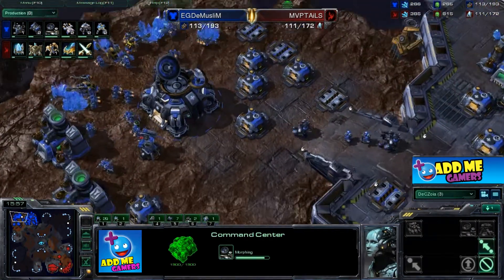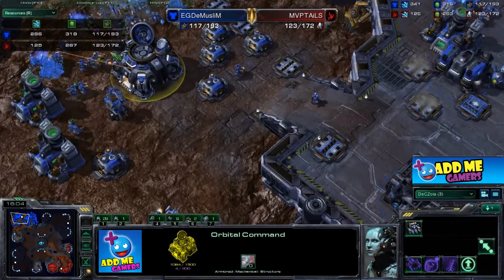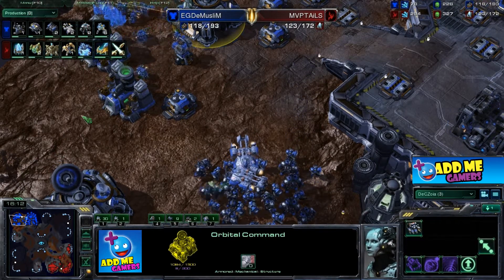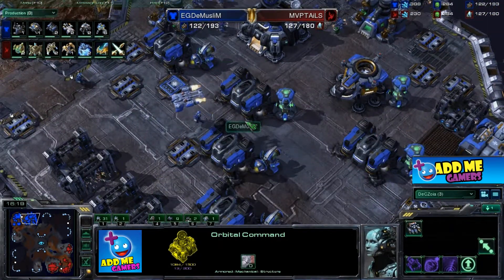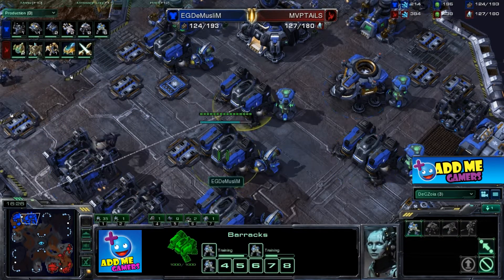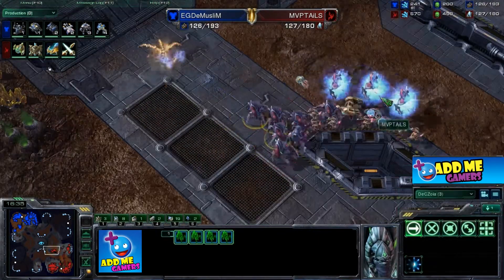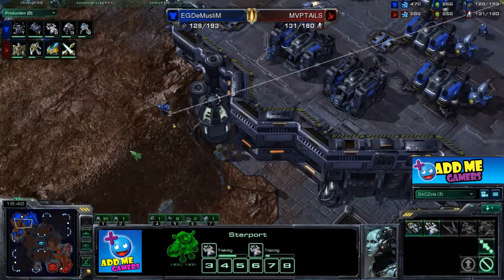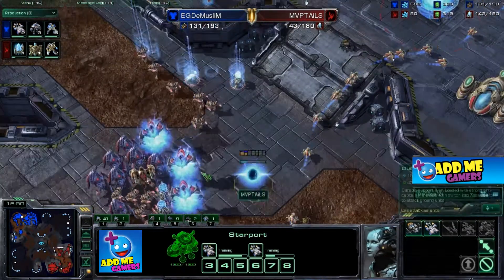The third nexus is going up again for Tails, and the third base is coming up for the Muslim as well with the command center morphing for mules. Weapons level two is coming up and an immortal is being built for MVP Tails. Engineering bay and armor upgrades are progressing. The medevacs keep dropping in the same place — what a waste. I don't know how many medevacs he's lost; probably four, five, or six by this point.